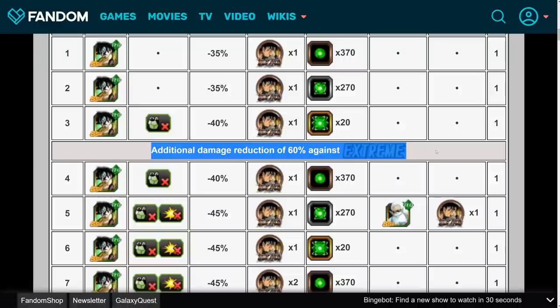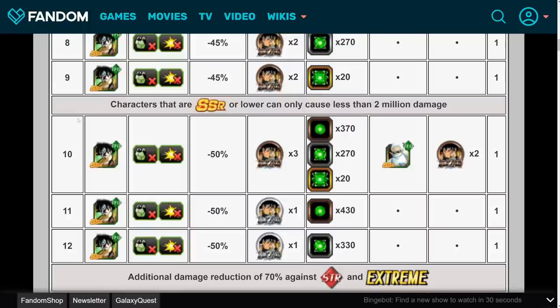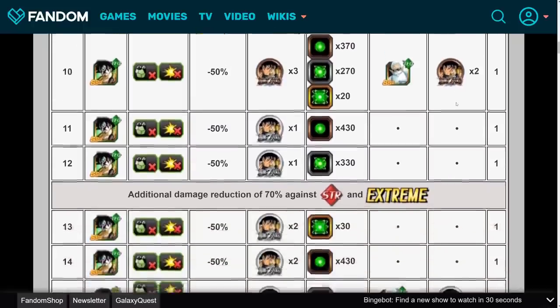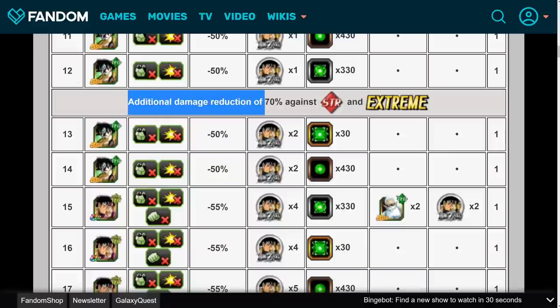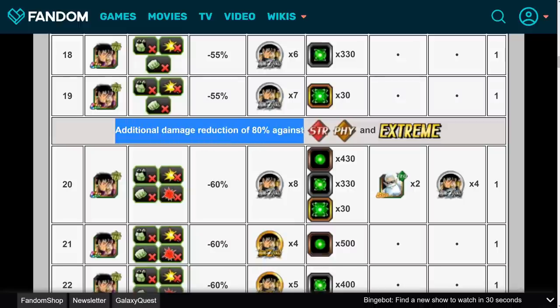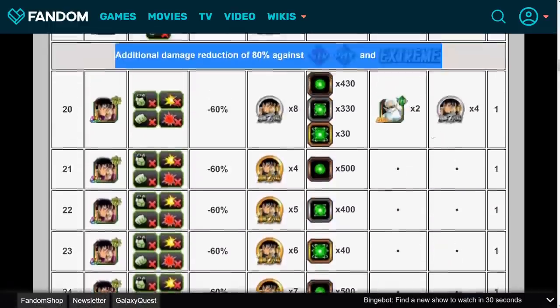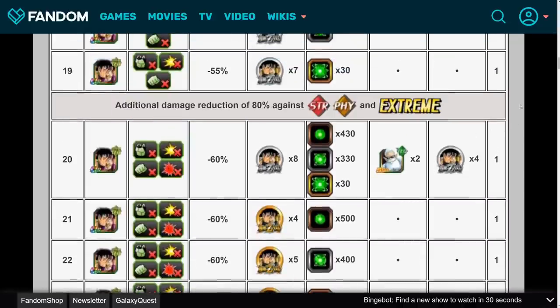He will have his natural damage reduction for every stage, but after level 3, he's going to have additional damage reduction of 60% against all Extreme type units. So you will want to bring a fully Super type team if possible. After level 9, characters that are SSR or lower rarity only cause less than 2 million damage. From level 12 and beyond, he gets additional damage reduction of 70% against STR types and Extreme types. After level 19, he gets additional damage reduction of 80% against STR, Fizz, and Extreme types.